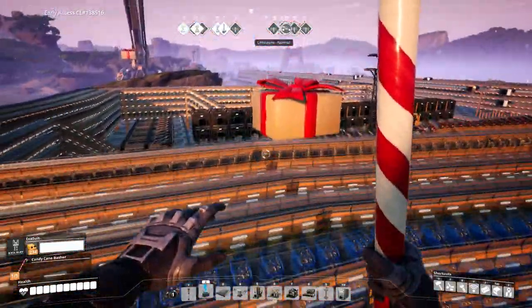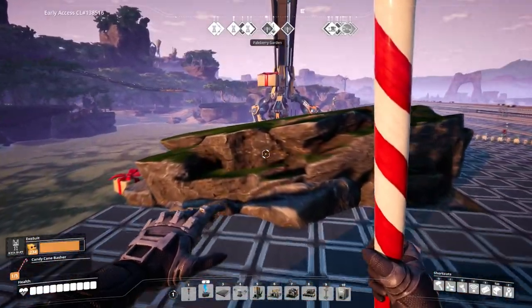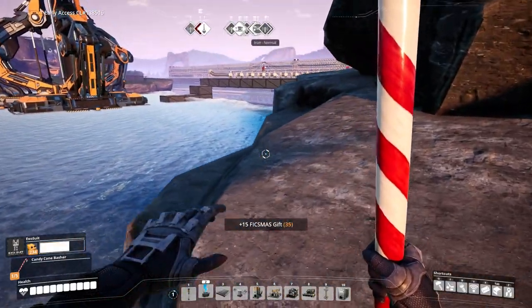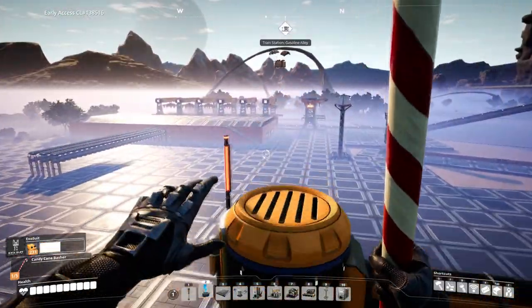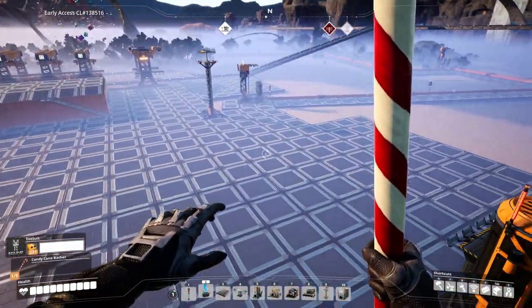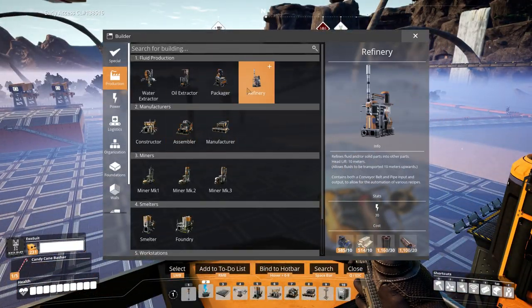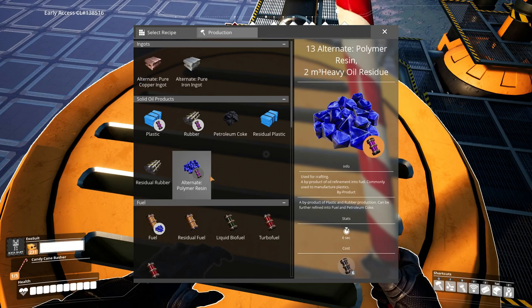Considering the amount of time it took me to do that, I could get started on my oil. Grab a couple more presents as we head back over to oil production. I think I've got the plan figured out — I've run through all the numbers and figured out all the ratios for how many of each building I'll need. For this area, we're gonna be running everything into the refineries using the heavy oil residue recipe.